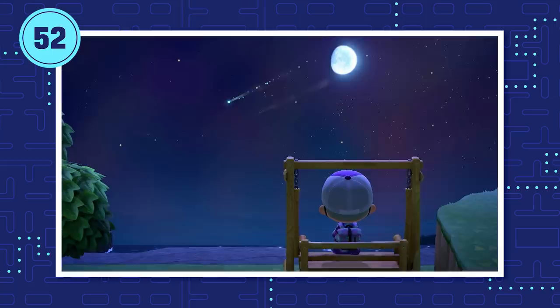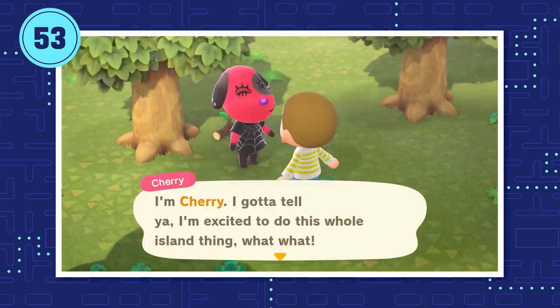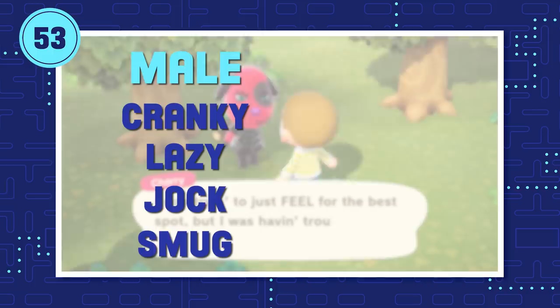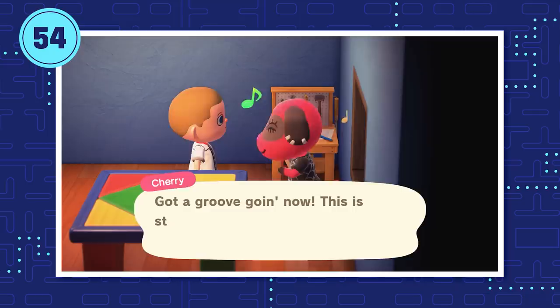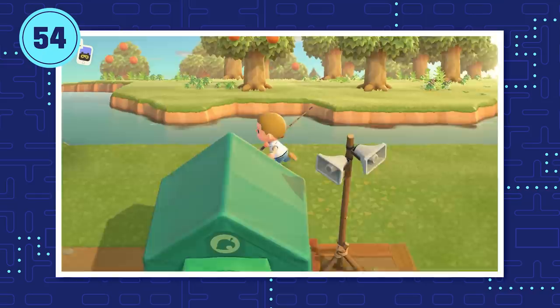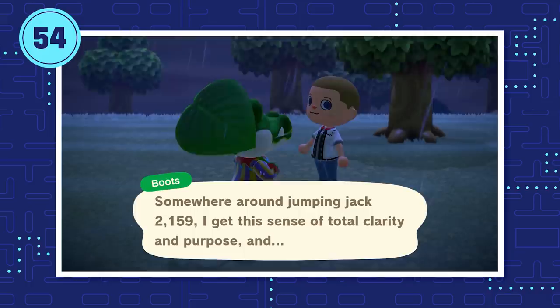There are tons of villagers in New Horizons, but they can each be boiled down into one of eight different personality types. Male villagers can be cranky, lazy, jock, or smug, while female villagers can be normal, peppy, snooty, or sisterly — also known as uchi. Each personality type has a set catalog of DIYs they can give you if you walk in on them working at their workshop. To maximize your options, make sure you have one of every personality type and snoop around three times a day: morning, afternoon, and night. That way, you'll get three different DIYs every day, hopefully new ones.